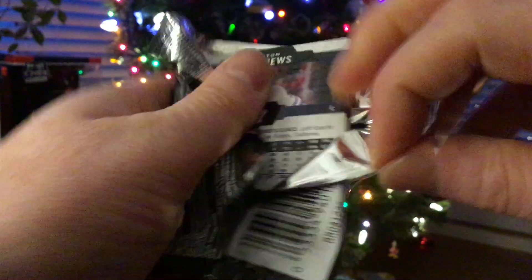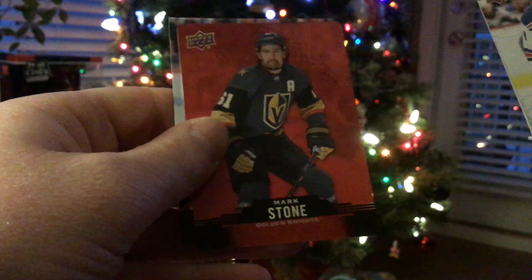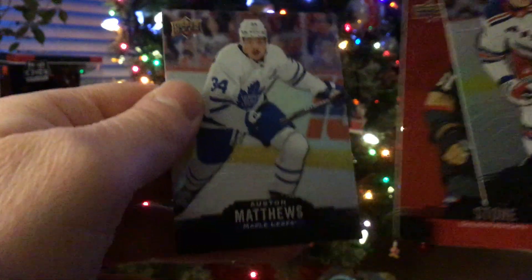Let's see this pack. Oh, we've got another die cut. We've got a Mark Stone. Auston Matthews. Capo Capo.